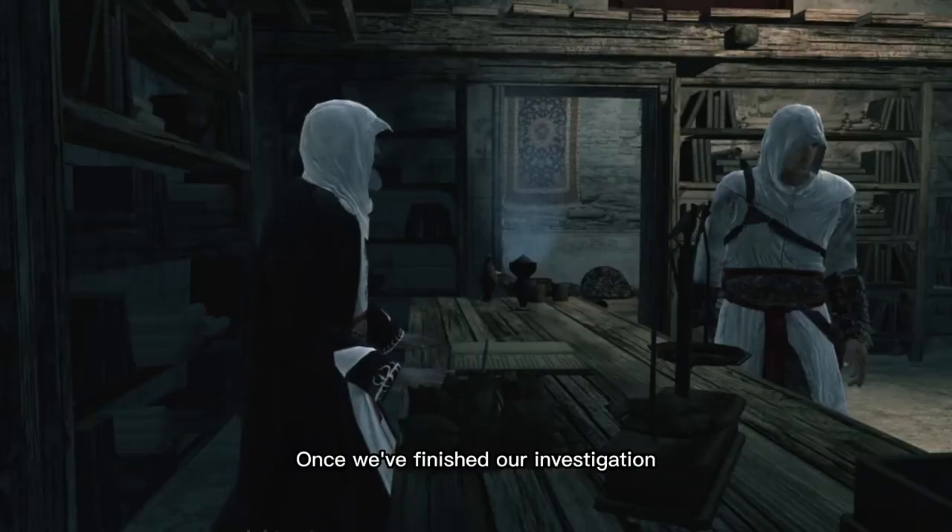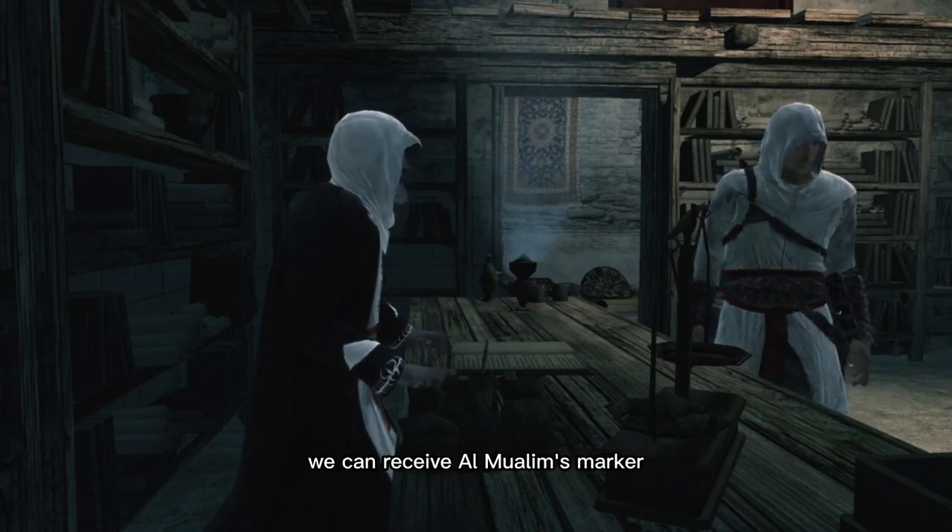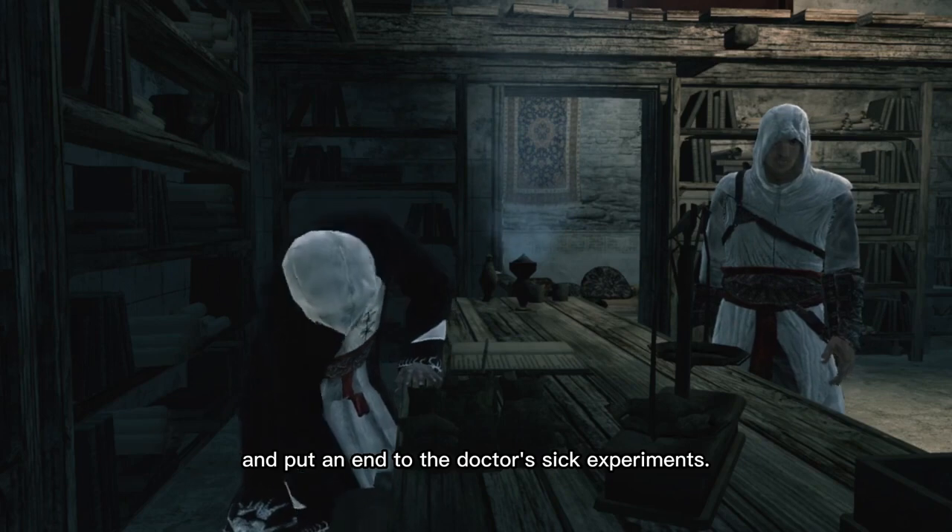There's a bigger connection at play here. Once we've finished our investigation and returned to the Rafiq in Acre, we can receive Al Mualim's marker and put an end to the doctor's sick experiments.